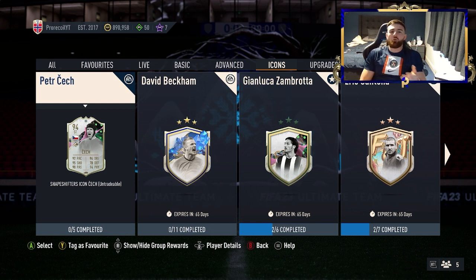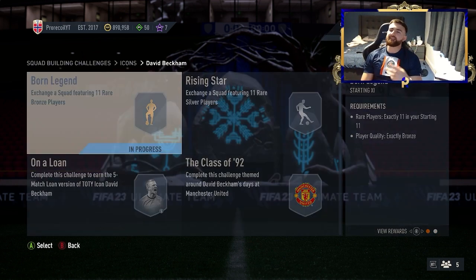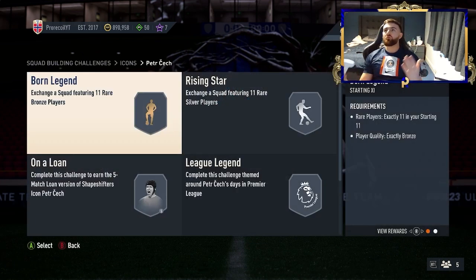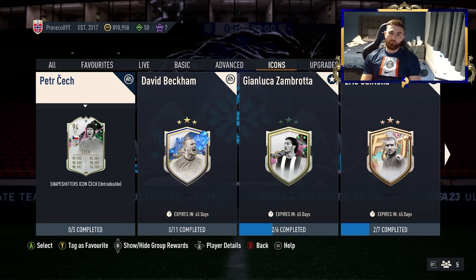To start with, we need to get you coins in order to do the trading. You might be wondering why we're on the icon screen — it's very simple. Every icon has two SPCs: born star and rising star. You need 11 rare players, 11 bronzes, and 11 silvers. If you have those players in your club it's essentially free, or if you need to acquire them it costs about 1k. The return right now is very good because 83s, 84s and lower-end fodder is quite expensive, so you can really make bank off these SPCs.